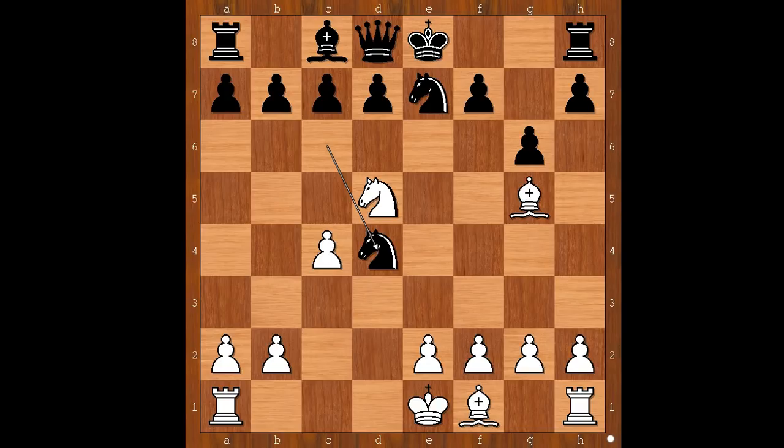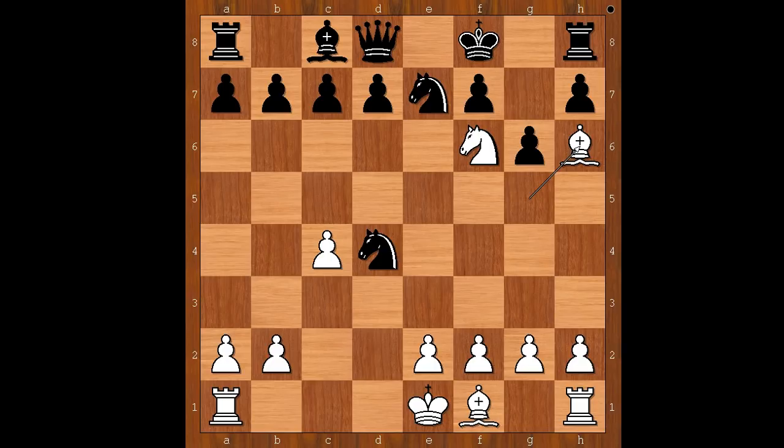And the correct answer is knight to f6 check. The only move is king to f8. Bishop to h6 check — mate.